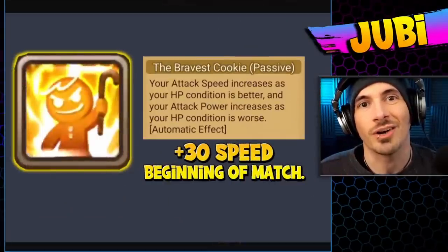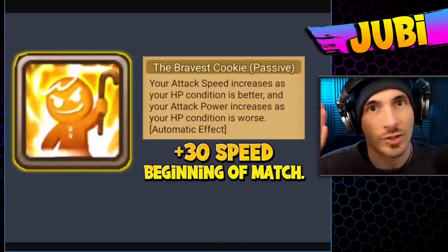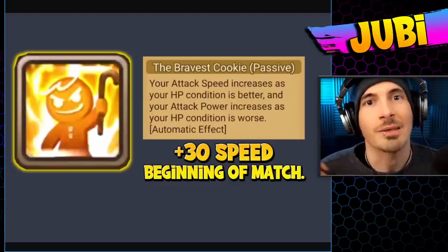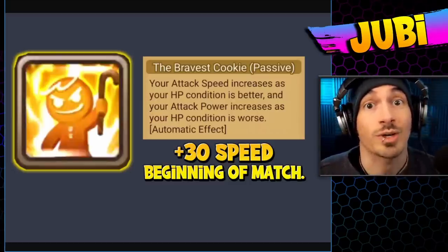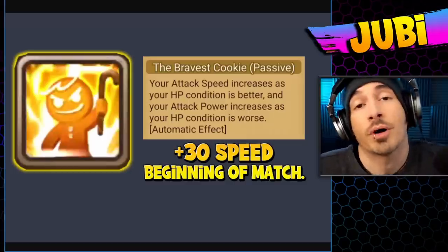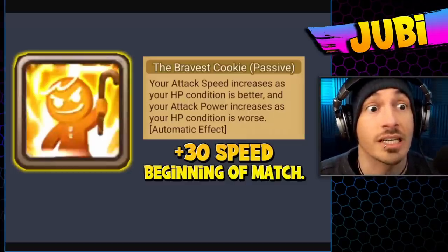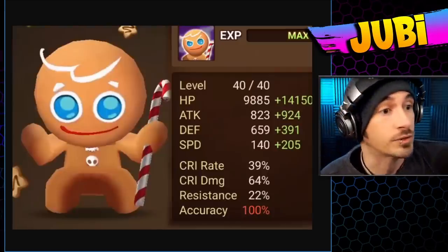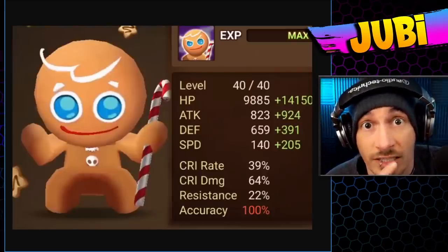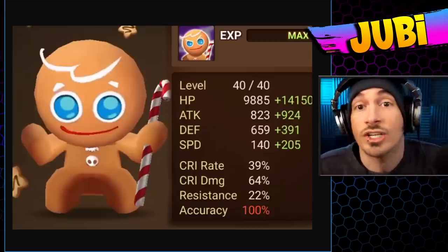It's really all a combination of the second skill and the first part of the passive. The second skill is strip and increase cooldowns, and the passive gives him an extra 30 speed at the very beginning of the match when he has full HP — effectively 140 base speed, which is absolutely insane.